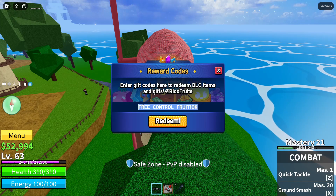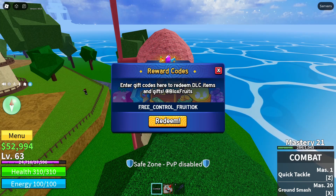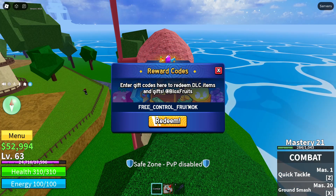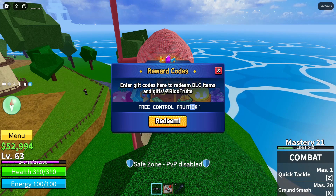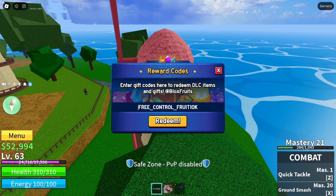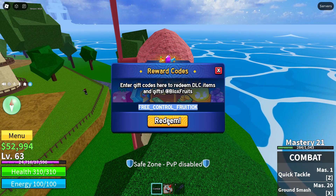The code is FREE underscore CONTROL underscore FRUIT10K. Make sure — I've got a lot of comments saying it doesn't work — that's because you guys are not capitalizing or spelling the code correctly. This code is all capital letters with an underscore between FREE and CONTROL, an underscore between CONTROL and FRUIT, and no underscore between FRUIT and 10K. Fruit and 10K is just left together. Make sure 10 is spelled with numbers not letters, and make sure to put the K at the end. Every single letter is capital.